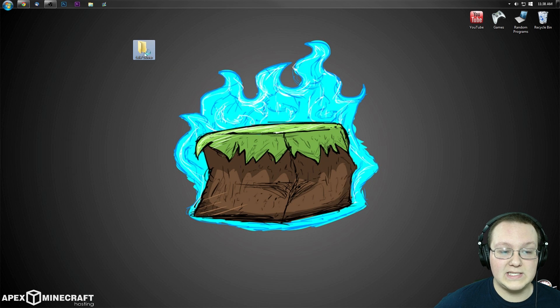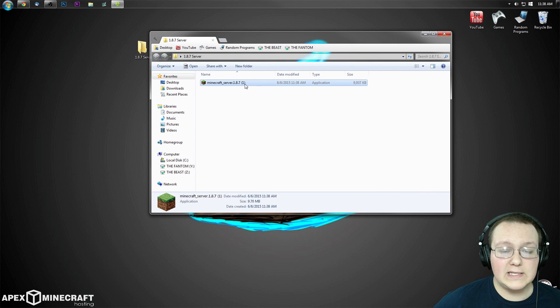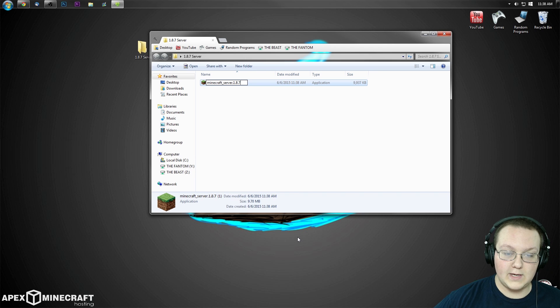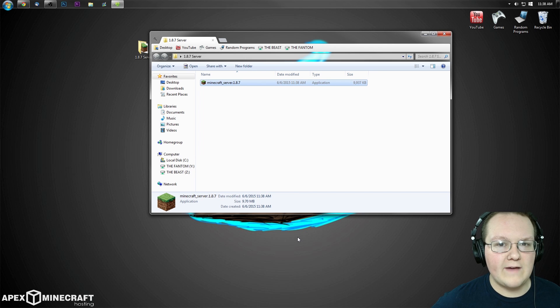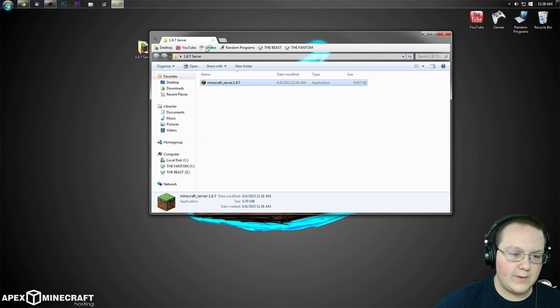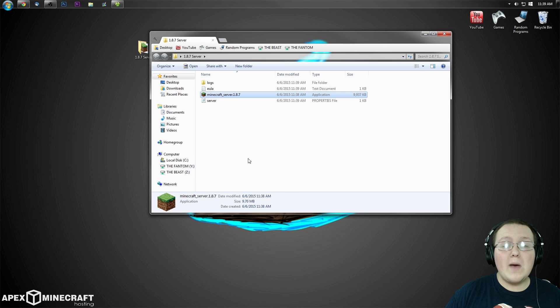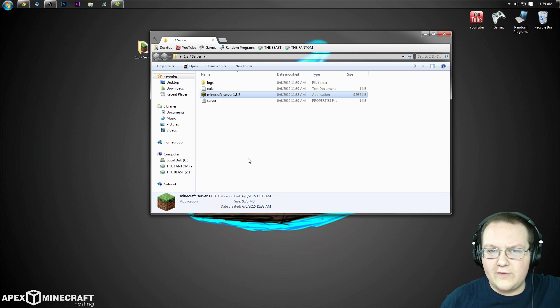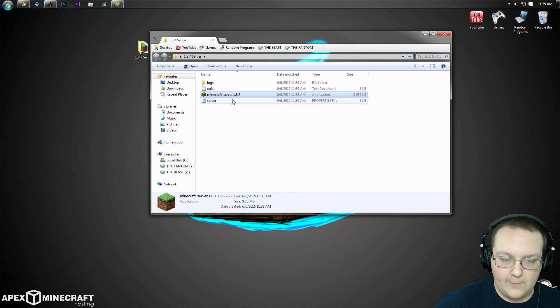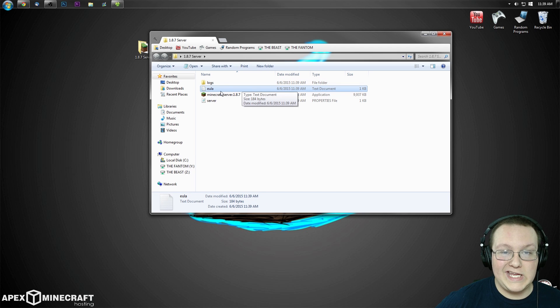Once it's in there, we need to get rid of that pesky '1' by right-clicking, renaming, and removing it. You probably won't have to do that. Once it's in here, right-click and run as administrator. You might have to enter your password or confirm that it's okay — I don't have user controls set up because they annoy me, but if you do, no big deal. Now let's go ahead and work on the EULA.